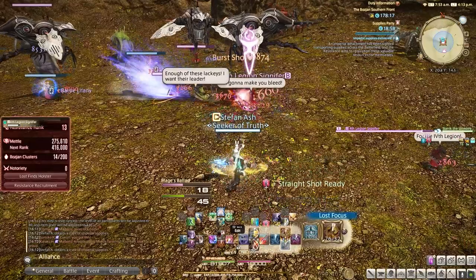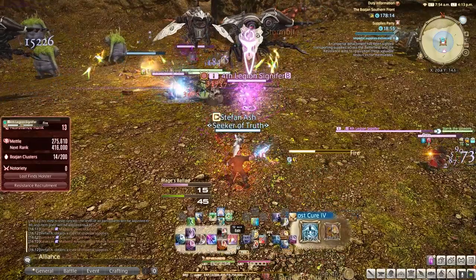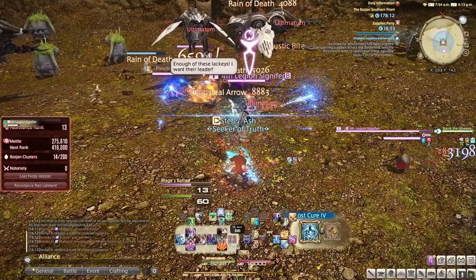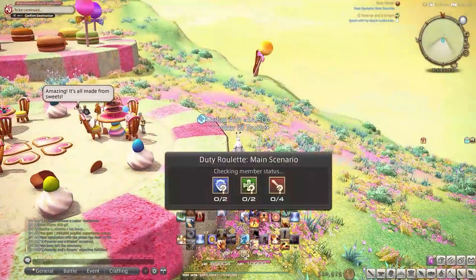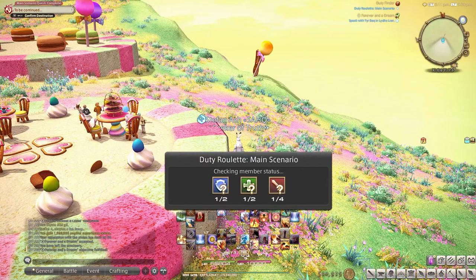This leads me to my method of daily activities. It's really obvious but: duty roulettes. There's a little secret method to the madness — I even do this for my DPS classes because it allows me to play other parts of the game while waiting, like leveling up your crafters and gatherers. Let's get into the method now. I'm going to take you step by step through what I do every single day. First thing I do when I log in is queue instantly for the main story quest roulette.